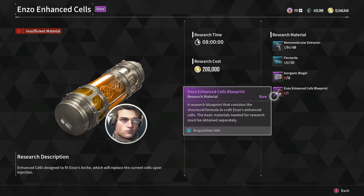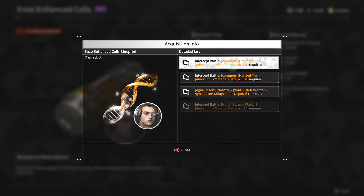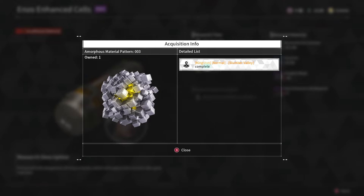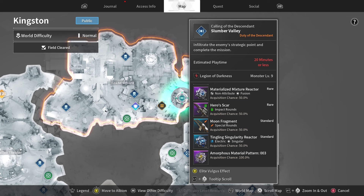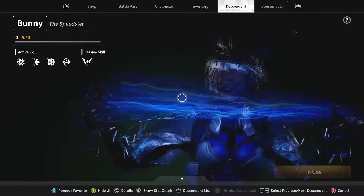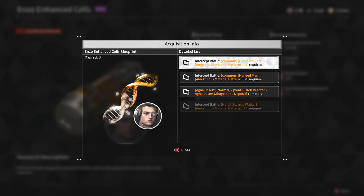Before farming the boss for the blueprint, you need a key — specifically a pattern. Click on it to see where the pattern drops; there's a 100% drop chance to get it. You need the patterns first, because every pattern gives you that 6% chance at the blueprint. Without the pattern, killing the boss is pointless. At the end of the boss fight there's a green orb — you insert the patterns into that orb, which gives you a chance at Enzo's blueprint. So: get the pattern first, then go kill the boss.